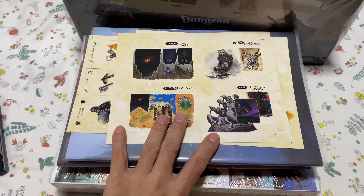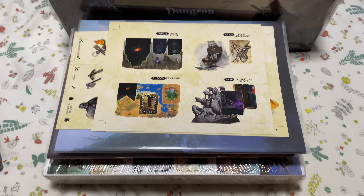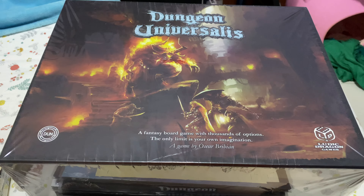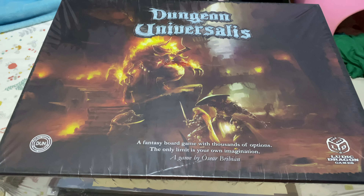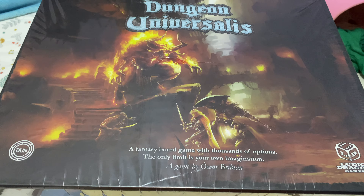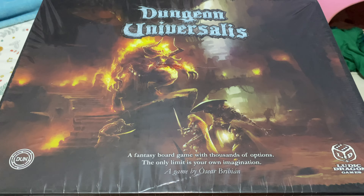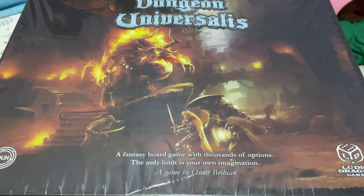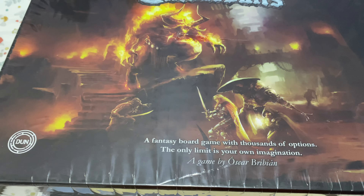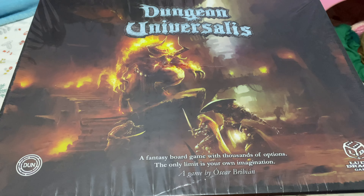Basically, I'm going to split this into two sections. First, I'm going to show you the unboxing of the components. So this is actually Dungeon Universalist — a fantasy board game with thousands of options. Just this box alone, not including the quest book and things like that, they have advertised more than 200 hours of gameplay. This is published by Loaded Dragon Games, which is very focused on it.